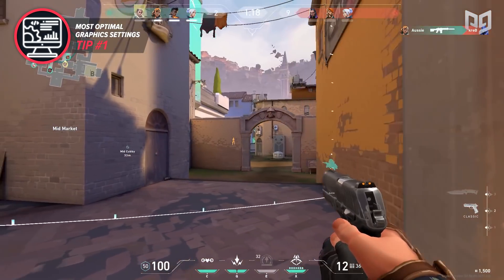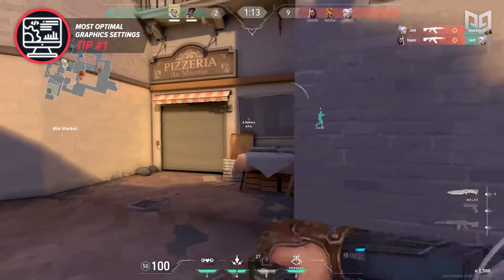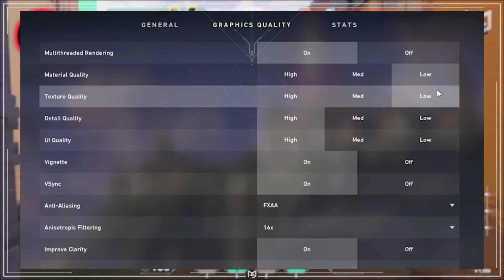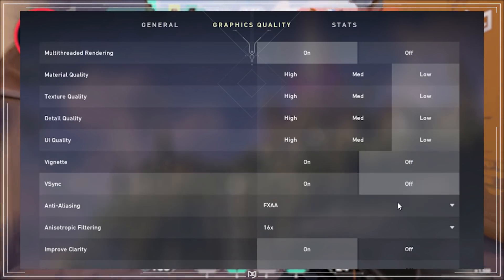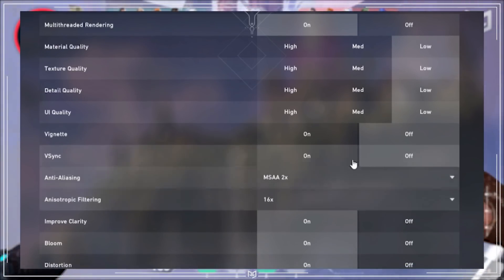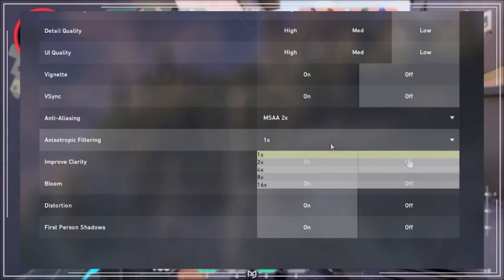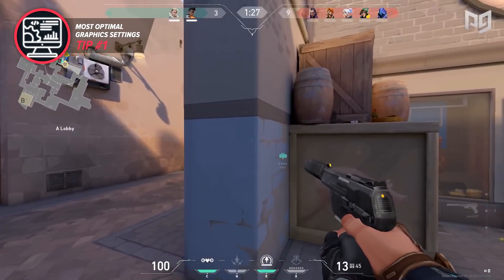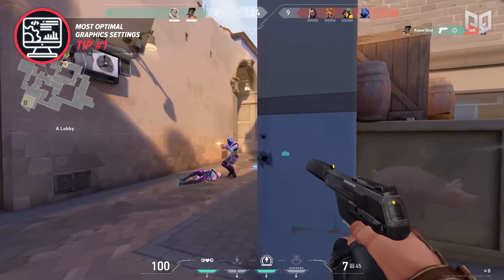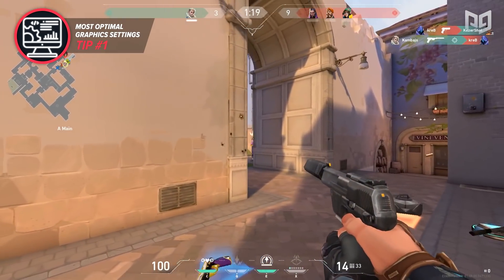Moving to the graphics quality tab, here are the best settings. Material, texture, and detail quality on medium or low, depending on the power of your computer. UI quality low. Vignette and V-Sync off. Anti-aliasing MSAA 2x, or off depending on preference. Anisotropic filtering 4x. Improve clarity on. Enhanced gun skin and distortion off. And lastly, shadows on. If you have a GeForce RTX 30 series or higher and have the latest drivers installed, you have access to Nvidia Reflex, which we highly recommend turning on as it has the potential to lower your latency significantly.